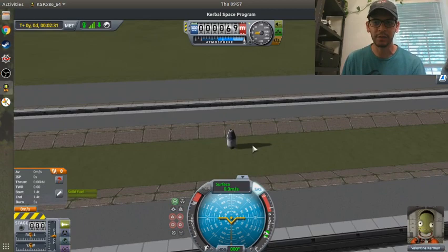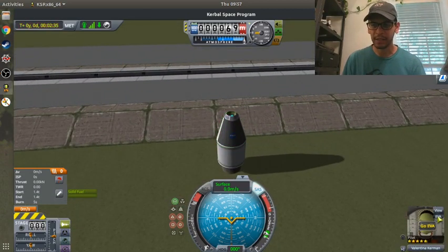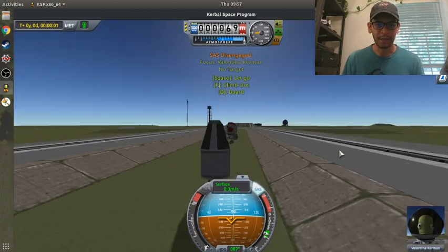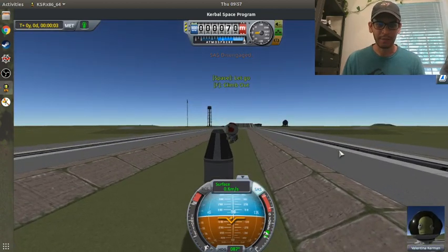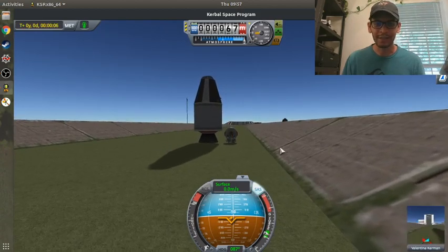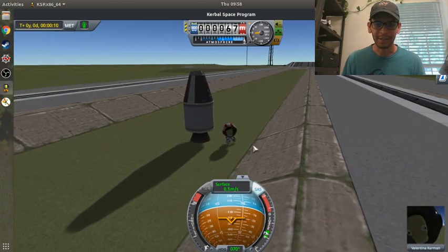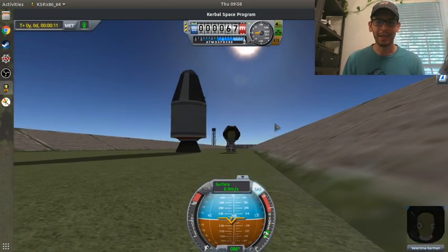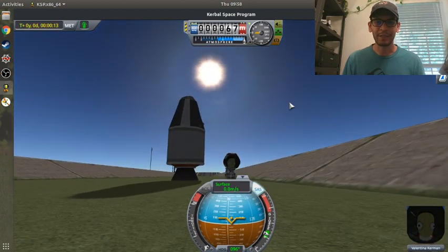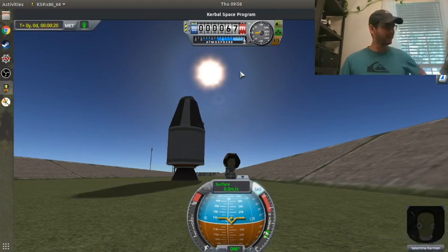It looks like Valentina survived. So let's go ahead and do an EVA just for kicks and have her climb up to the top. She's up and she's walking. Valentina has made it. Let's take a nice screenshot. We made it. How was that? Really cool. See y'all next time.